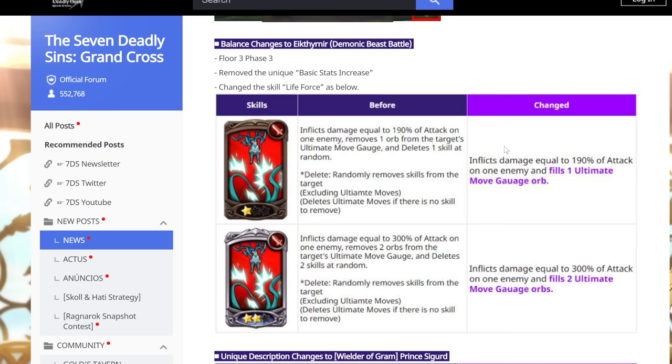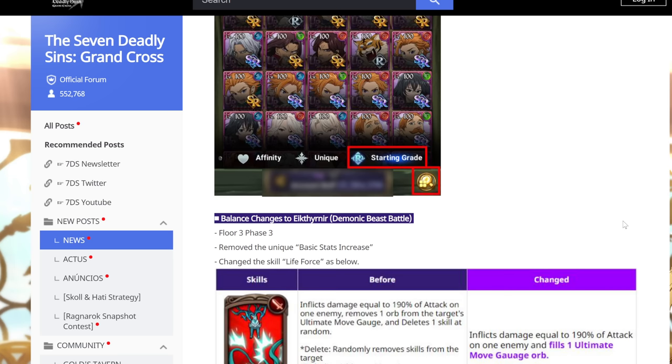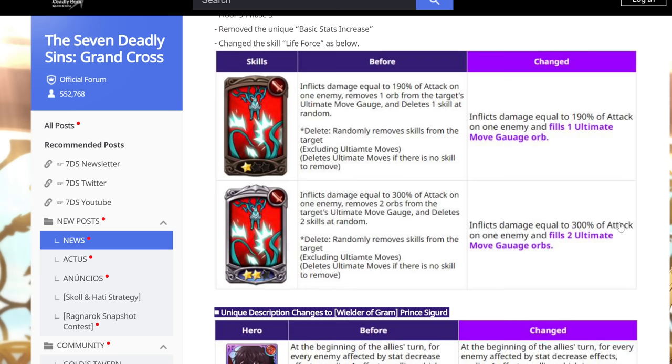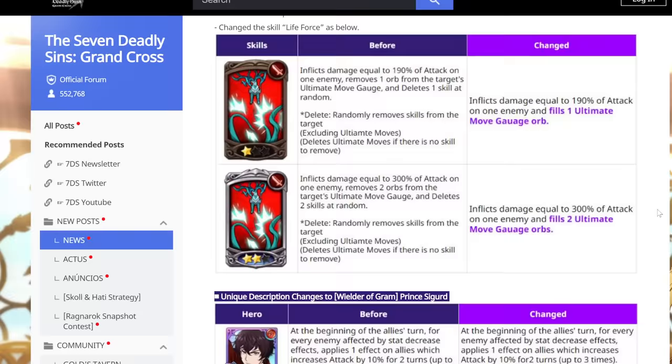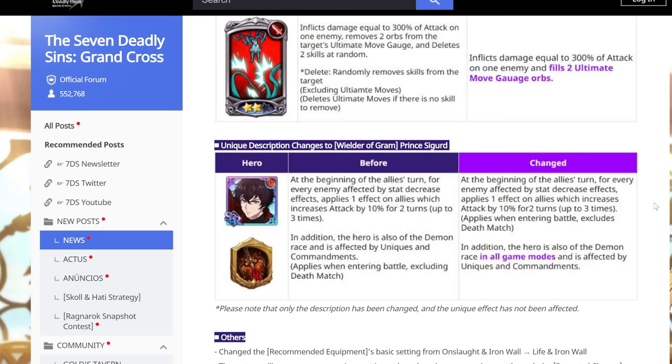They are nerfing Deer somewhat. I was hoping they would remove the full heal when you drop him below 20% on phase three, but instead they're changing the card-deletion mechanic — now he just gains ultimate gauge for himself. It is technically easier. When I do Deer, I always had it planned out since he focused Yormungander cards, and I actually wanted him to delete those by the end, so this change kind of works against that — but overall it is easier.